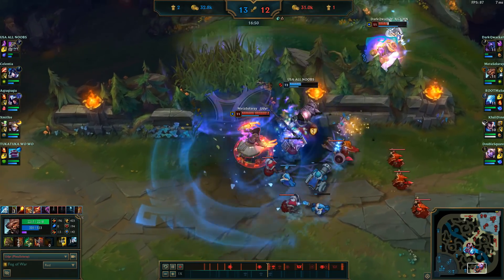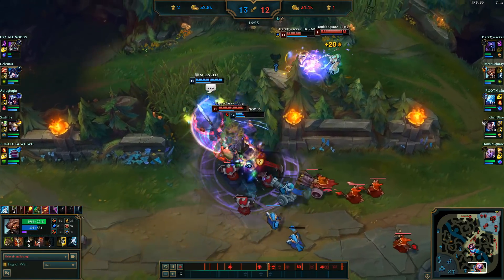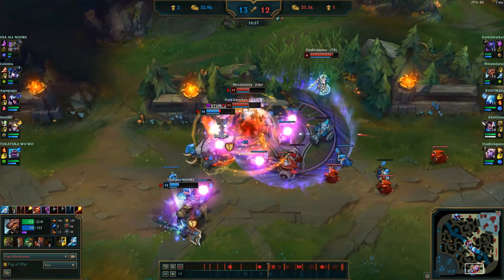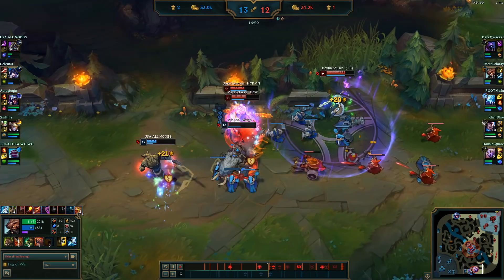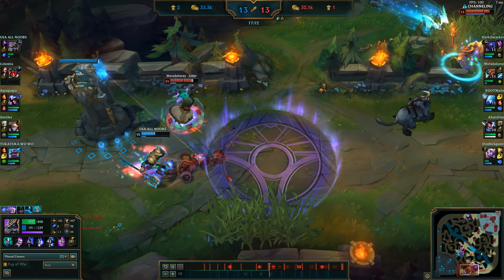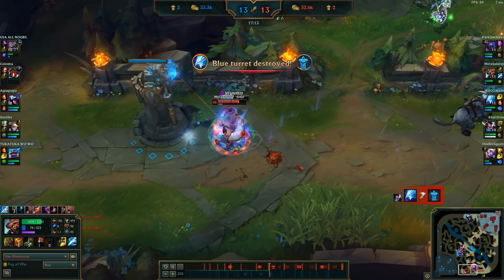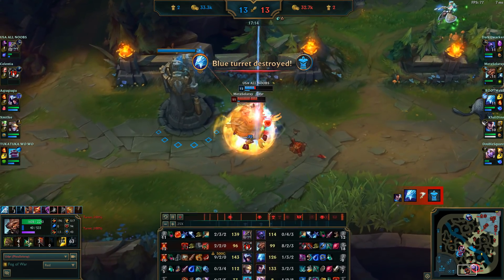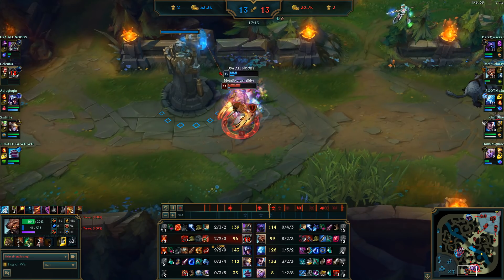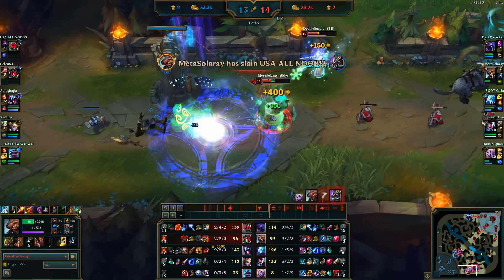Again, I'm focusing on the lowest health target I can first, switching over to Sejuani once she's put into my range and Nasus escaped. Soraka is just being a very good healer. Then this guy gets cocky. Your Black Cleaver shred surprised him. Nasus gets a very, very cocky play here, not respecting my armor shred and my dot. I put him back in his place.